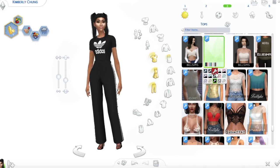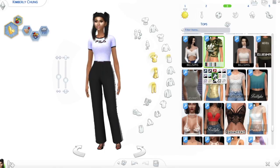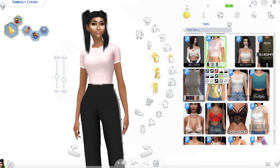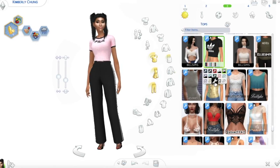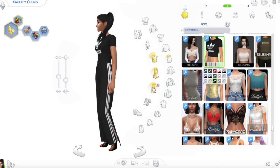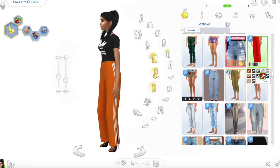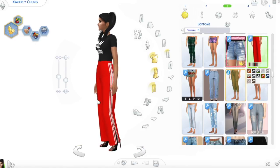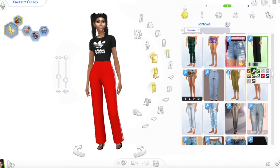Then she is wearing this top that is from the sports collection I think. It's really cute, very basic, and I would not normally download something like this. But I think as a basic piece — if you pair it with some cute high-waisted mom jeans that will look super cute — you can just use it in so many ways that I feel like it's essential. Then last but not least for this outfit, these amazing flared pants by Serenity CC. They come in amazing colors — the red one's amazing as well. I love them so so much.